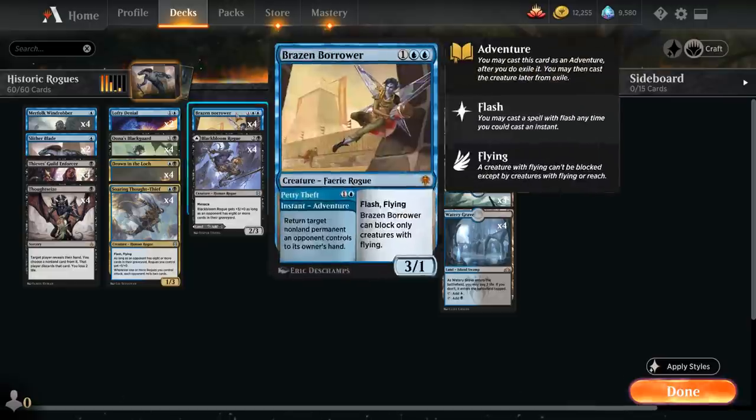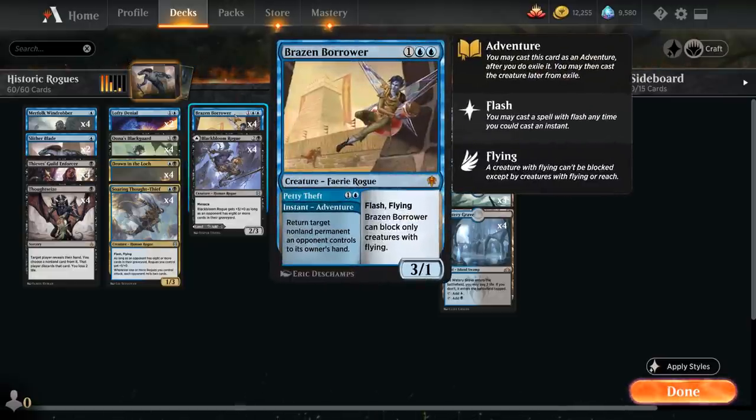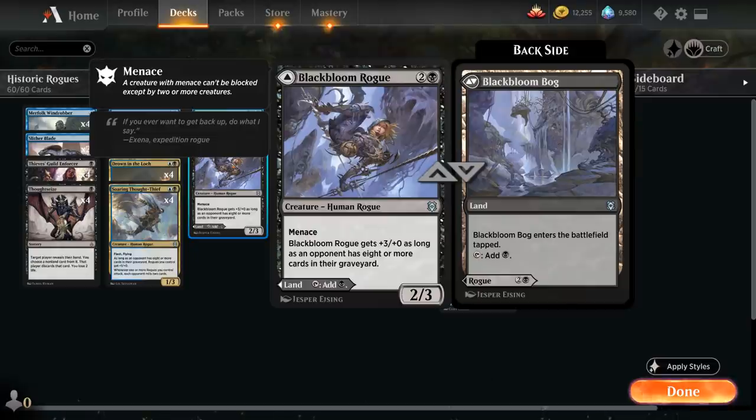At three mana we've got the full playset of Brazen Borrower. We can first use the Petty Theft adventure for two mana, returning a target non-land permanent an opponent controls to its owner's hand, and then afterwards play the 3/1 with flash and flying that can only block opposing flyers. We also have four copies of Black Bloom Rogue, which is also part of our mana base — we can potentially play it as a tap land, otherwise we get a 2/3 with menace that gets +3/+0 as long as an opponent has eight or more cards in their graveyard.